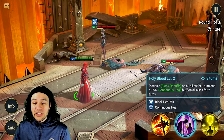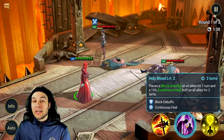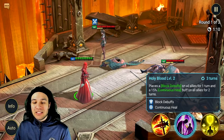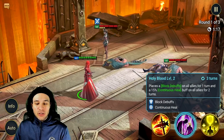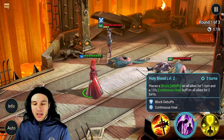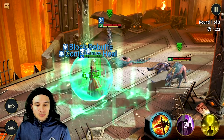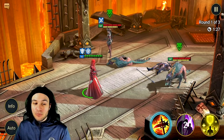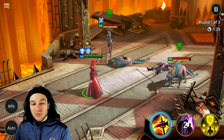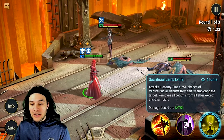Moving on to her A2, Holy Blood, we have a three-turn cooldown. This is a block debuffs on all champions for one turn, as well as a continuous heal buff on all allies for two turns. The animation is pretty cool — I'm not sure if other champions with block debuff and continuous heal have that really cool aura on the ground effect there.